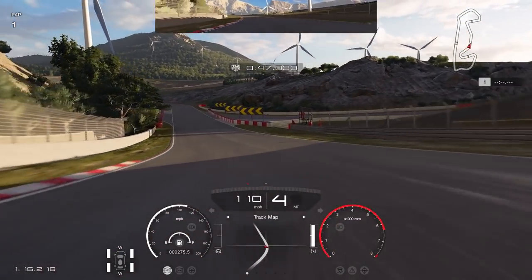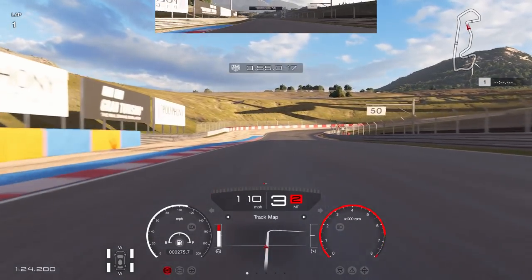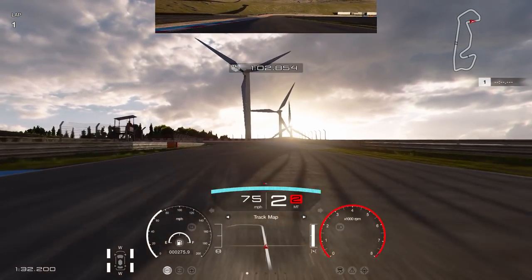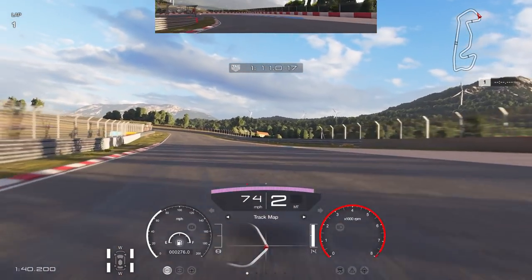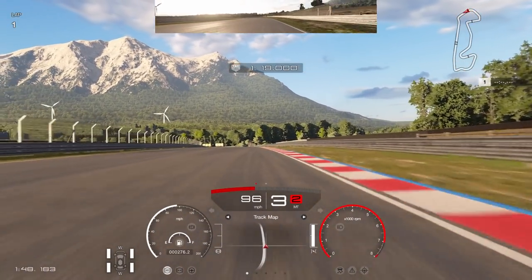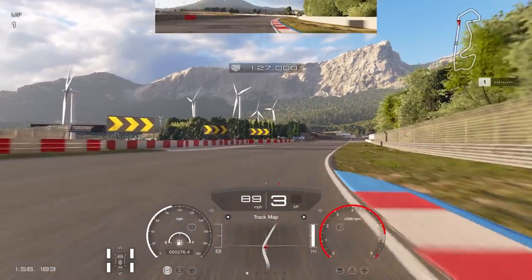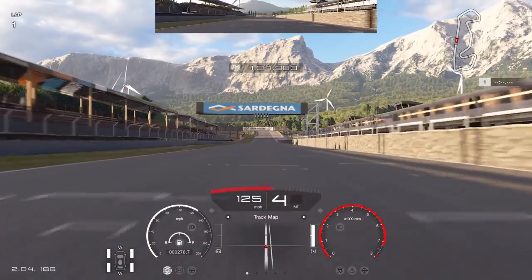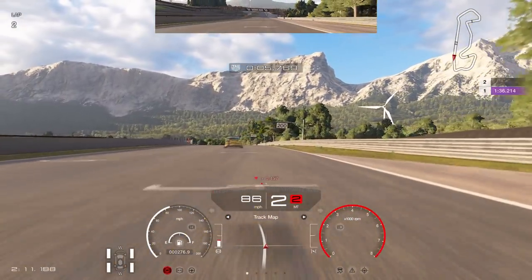Then it goes downhill — look at the elevation change. I really like this track and I think this will be my preferred layout of the new circuit. I hope it gets used and they don't forget about it like they did with St. Croix. The elevation change is so visible and noticeable — some games struggle to capture that, but here it's really enjoyable. Tracks with lots of elevation change make the racing quite insane. The replays with a full grid of 20 cars will look absolutely stunning.